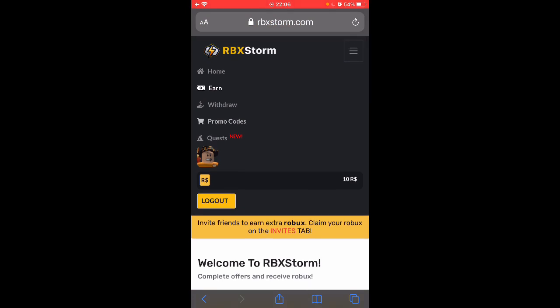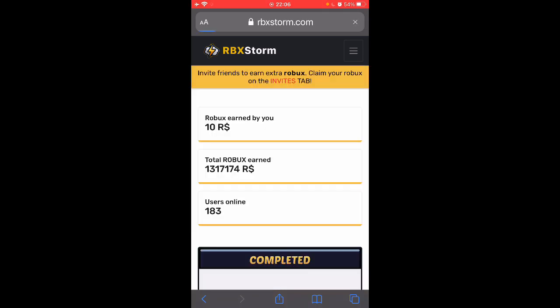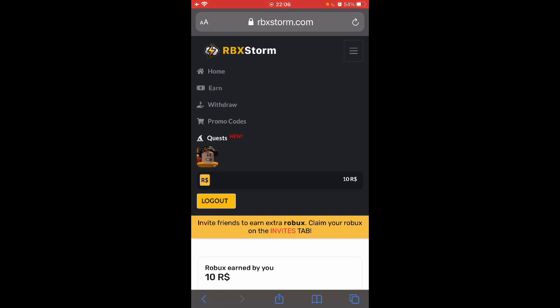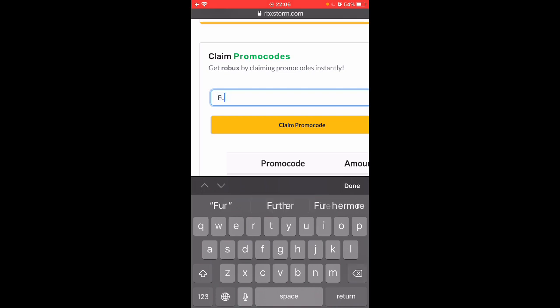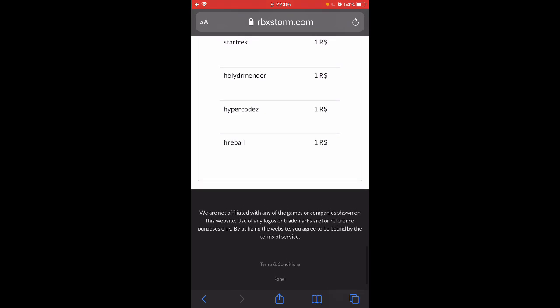It only has a 3D double the Roblox. They have quests. Join the discord, complete one offer. So we're going to go to the promo code section and the code is FIREBALL. And I've already redeemed it. If we scroll all the way down to the bottom you can see it right there.